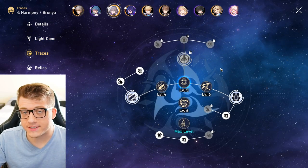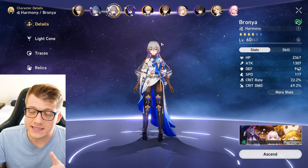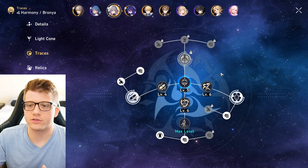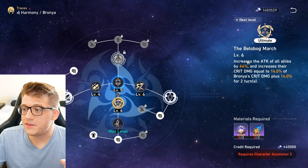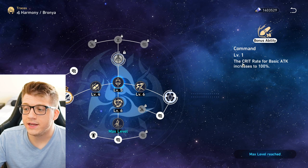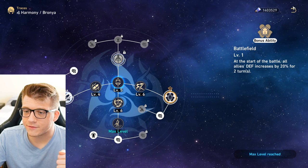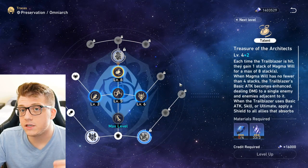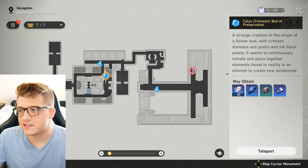Beneath light cones, we have traces — this is like a talent point system that levels up your actual skills. The five skills are basic attack, skill, ultimate, talent, and technique. Traces improve each of those specific skills. For example, one trace improves basic attack damage from 80% to 90%. But traces also unlock new passive abilities, like increasing crit rate of basic attacks to 100%, or buffing all ally defense by 20% for two turns at battle start. Upgrading traces requires materials you can get from Crimson Calyxes.